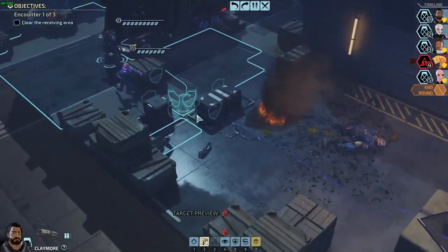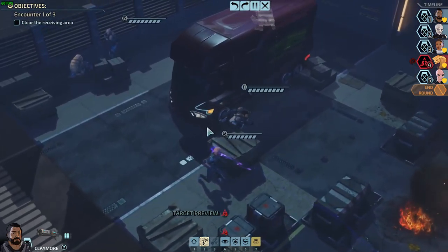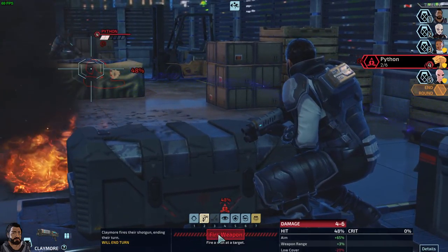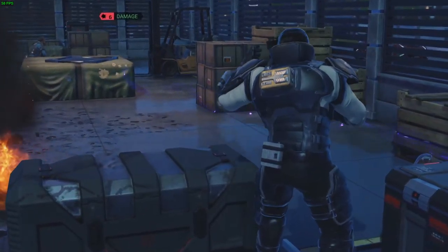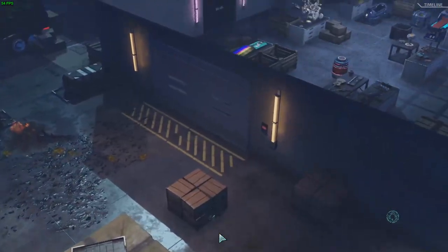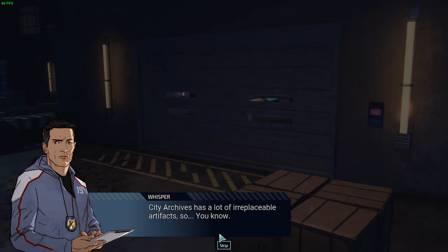Let's move Claymore up. 48% — you know, it's better than zero, so we'll try it. Nice. All right, good. Okay, City Archives has a lot of irreplaceable artifacts, so light it up... let's go with not that.